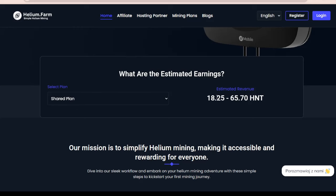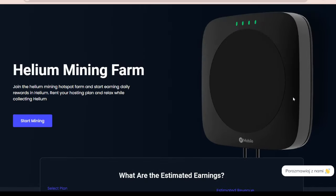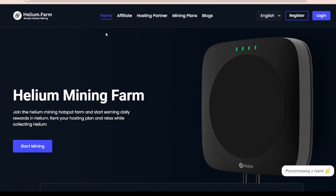We also have an estimated revenue for different plans. The revenue is going to be quite different, between 18.25 HNT up to almost 4,000 HNT, and that will be the Helium Farm token. We have all of the most important stuff for home affiliate, hosting partner, mining plans, and blogs.